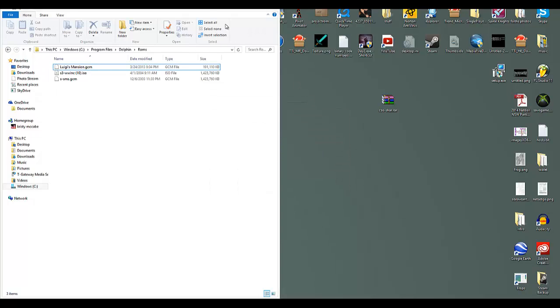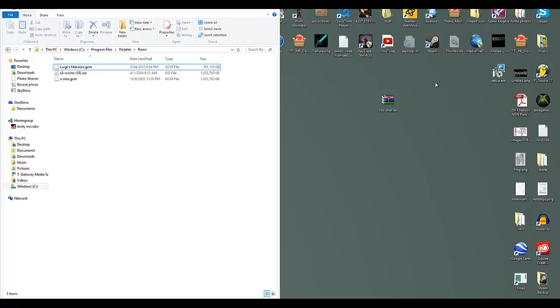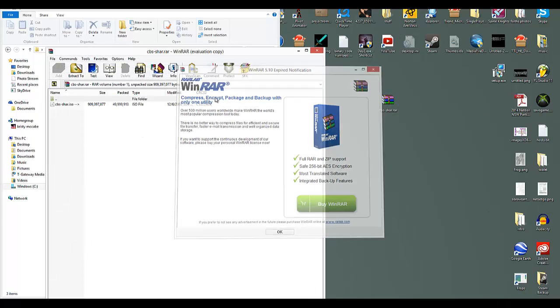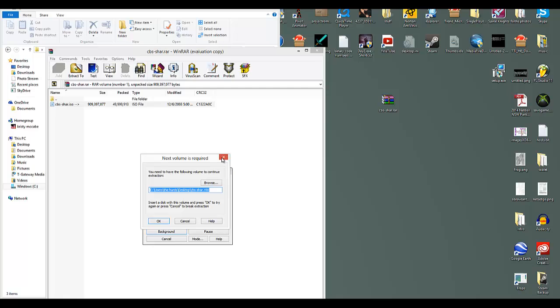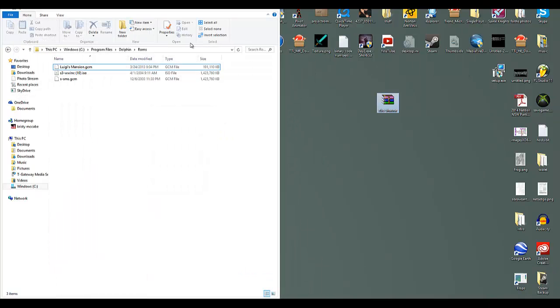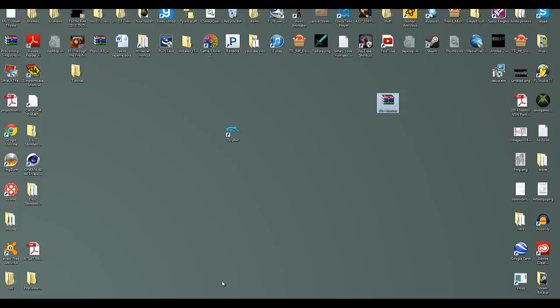If yours is like mine and doesn't want to extract, you just double-click it and simply drag it to your desktop — that usually works. But it'll probably work for you. So this is it — Elite Gamer here, please like, comment, subscribe, thanks for watching.